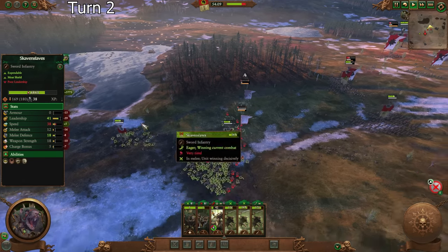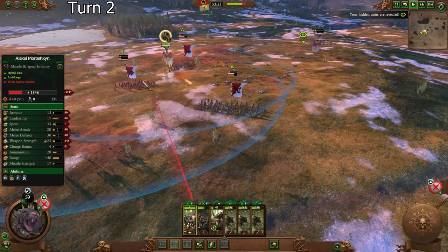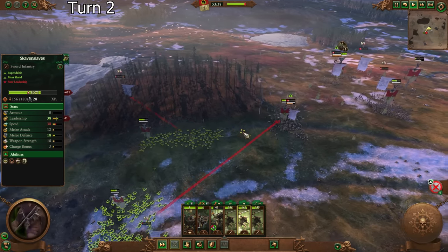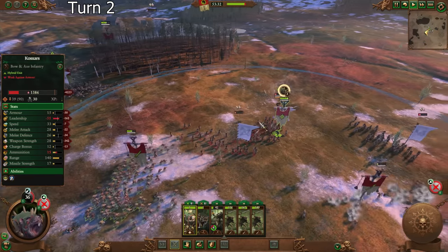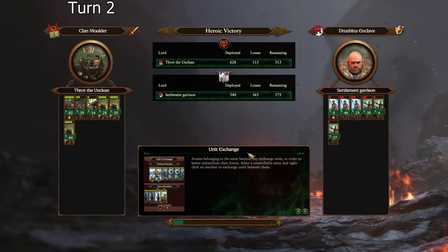They're routing. These guys are going to route in 15 seconds. They're permabroken. They got the army losses. We needed those summons in the early game. Heroic victory — indeed. We have to be very careful with our tactics here, but when we are, we can actually get a lot of value out of just basic Skaven Slaves. 200 or so kills each, and they don't have any upgrades yet, and they took virtually no damage as well.